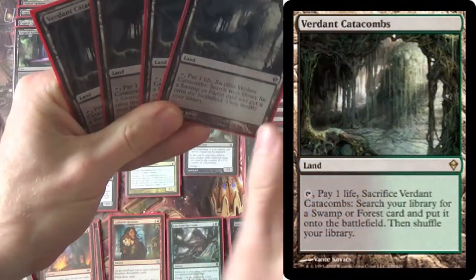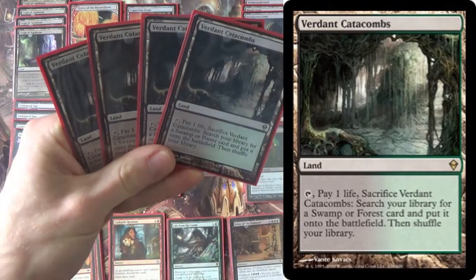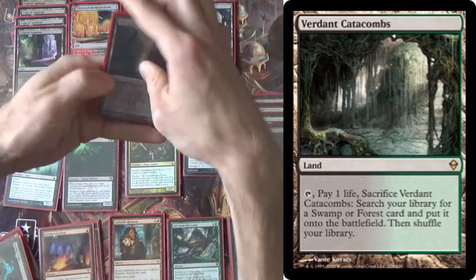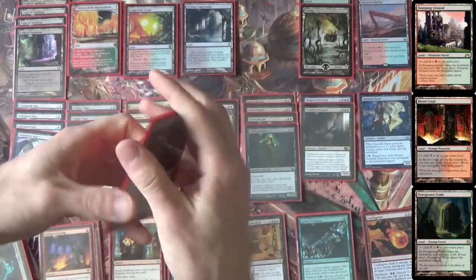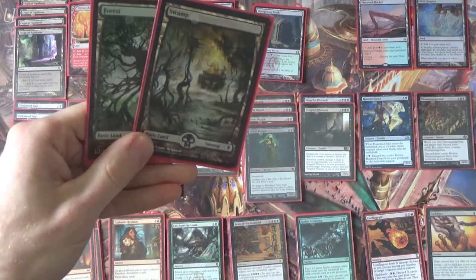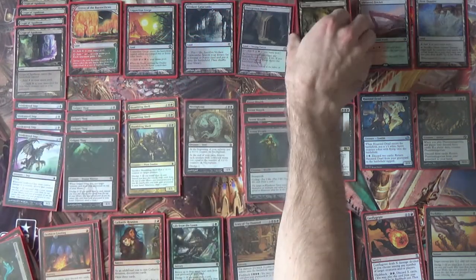Verdant Catacombs — we use this one specifically because it gets all of our Shocklands and our two basics. We don't run a basic Mountain in this deck; we do run a basic Forest and a basic Swamp. We run those two because they're what we need if a Blood Moon comes down — all of ours are Mountains anyway in the face of Blood Moon, so not that big a deal there.